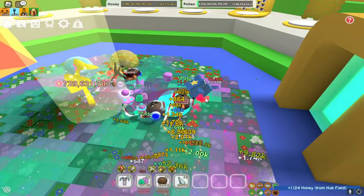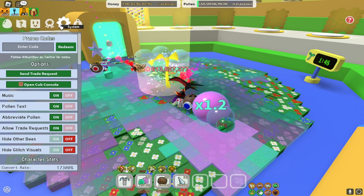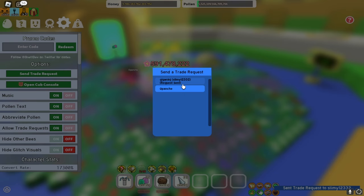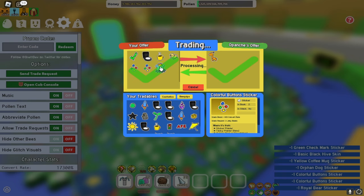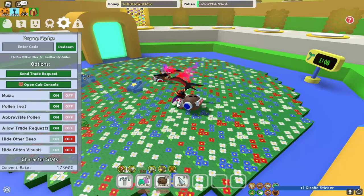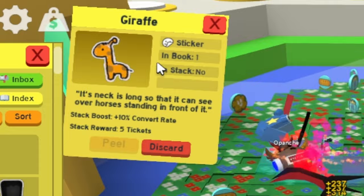The final way to get stickers is simply by trading. If you open up your system menu, you can send a trade request to someone. I'll send it to Slimey — he denied it. What about the other guy? He accepted. I'll put a bunch of stuff up for offer, lock in, and he puts his giraffe up for offer. I re-lock in, gave away a bunch of stuff, but got a giraffe in return. All the trades are just processing — it takes a while — but look at this, I got a giraffe!